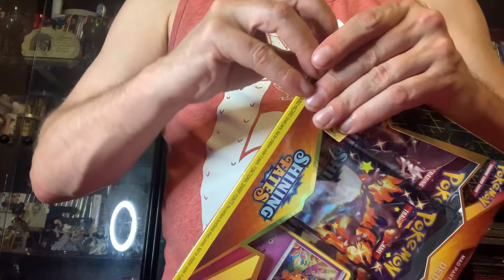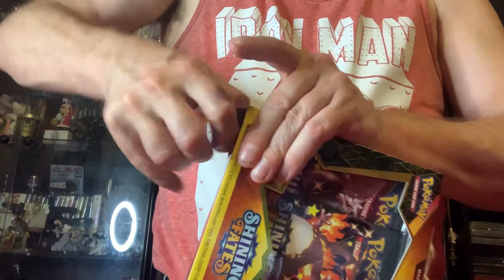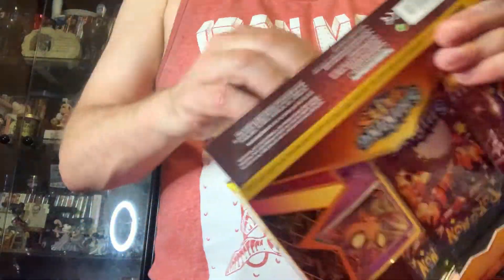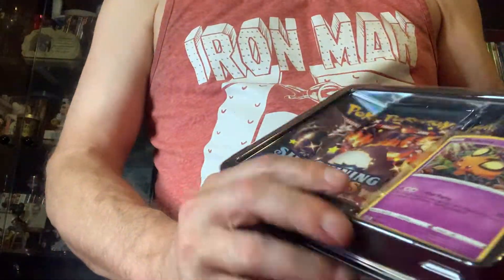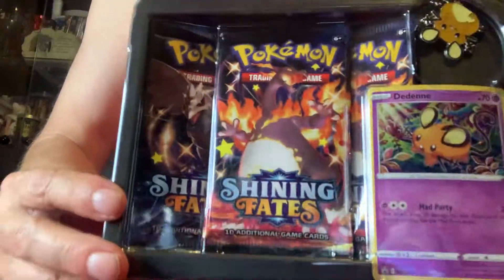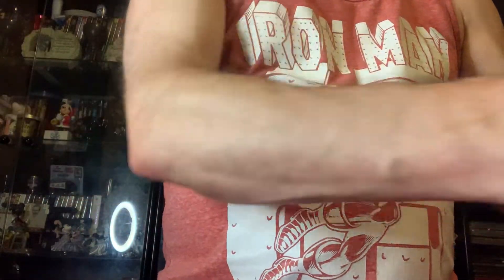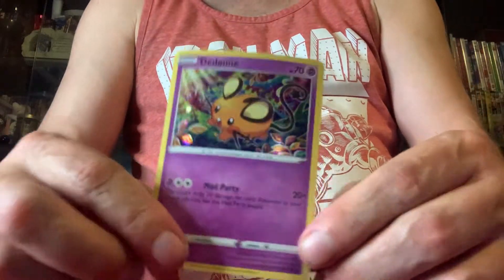Oh man, another very well glued box to open. All right, not as difficult as last time — I survived. There you go, take a look at everything inside. As always, three packs of Shining Fates. Oh, this Eevee's got a heck of a curve in it, there you go though.